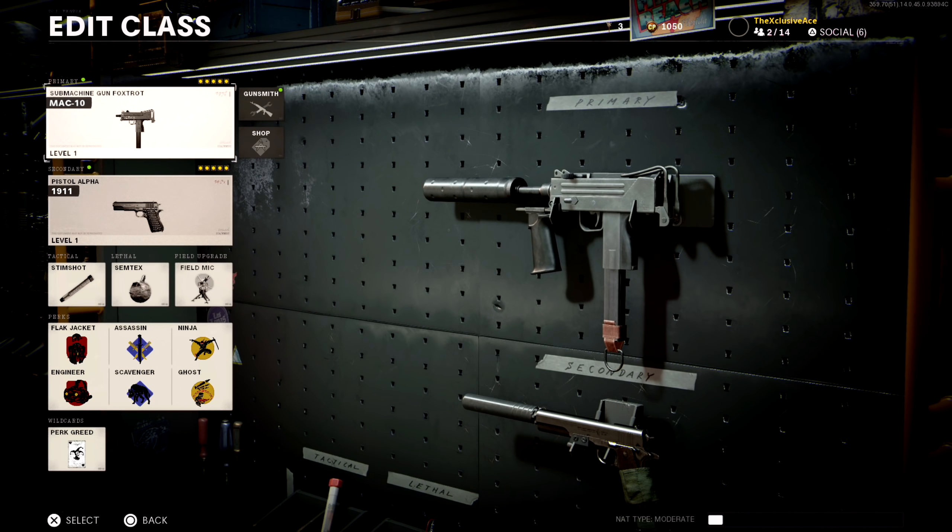Taking this into an example class setup: we've got the 1911 as our secondary with a suppressor, Stim Shot, Semtex grenade, and the Field Mic — especially after this update the Field Mic is more powerful because it picks up all ninja users. For perks, we've got Perk Greed with Flak Jacket and Engineer — I switched to Engineer instead of Tac Mask because Field Mics are now much scarier as someone who uses Ninja and Ghost. We also have Assassin and Scavenger, since Scavenger is key because you burn through ammo very quickly.